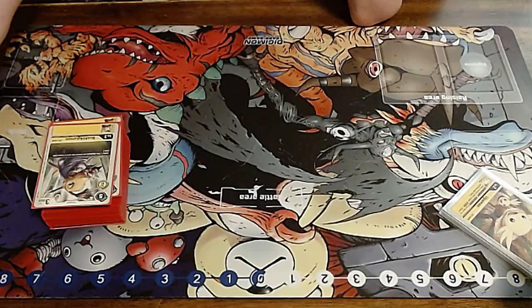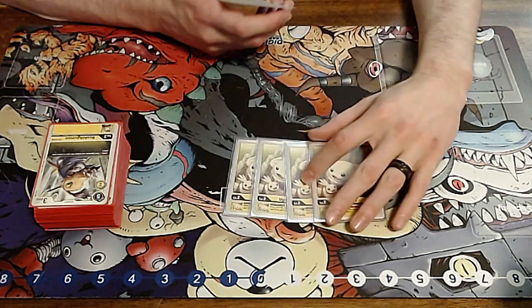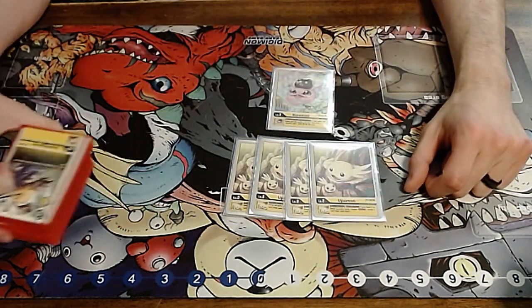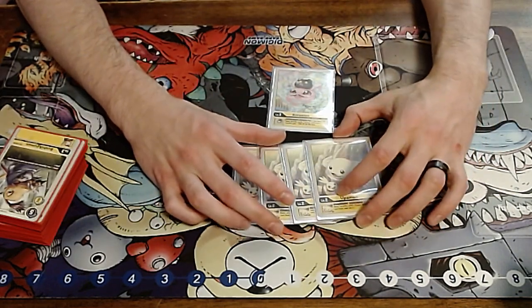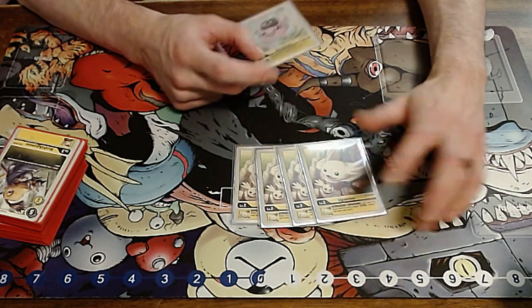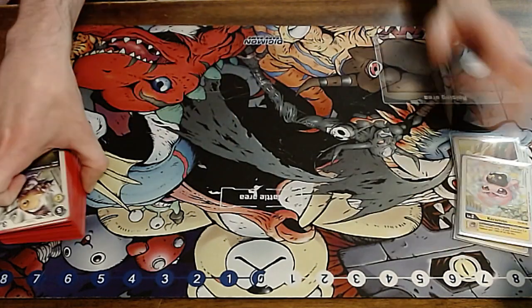Let's get right into the deck profile. I went ahead and sorted everything out. The eggs we play are the four Upamon and the one Coralmon. This is a Mastomon build, so Upamon is the more important one. If you are playing a War Graymon-focused build, Coralmon is the more important one. That's how you should decide your eggs when you're playing yellow.